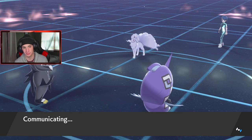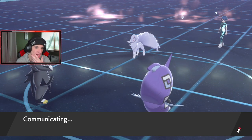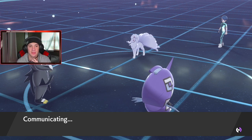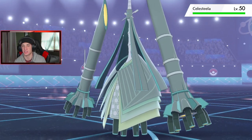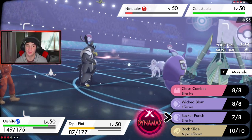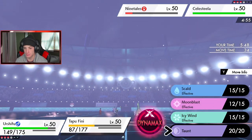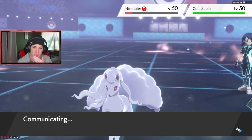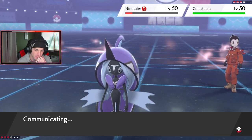Just Sucker Punch into Ninetales to get that outspeeding, take it out, and then have Tapu Fini get another turn. I want Urshifu swapped out, but at the same time I don't want to waste a turn. I have an Electric move for Celesteela which is pretty good, or I could waste my Dynamax on it. I'd rather Sucker Punch this turn hoping to pick up the KO — and also Taunt on Celesteela so it doesn't set up Iron Defense and start bulking up.